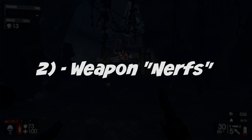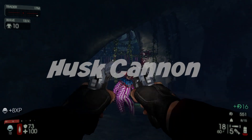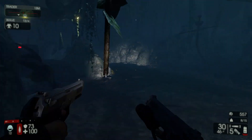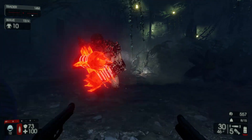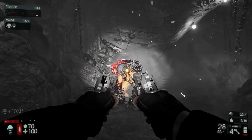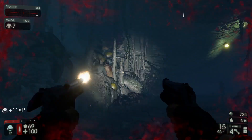Item number two: there are certain weapons that got nerfed in this update. The first one is the Husk Cannon. This probably isn't a surprise to anyone because it was borderline OP — but a lot of fun. It tore up flesh pounds and quarter pounds really well.